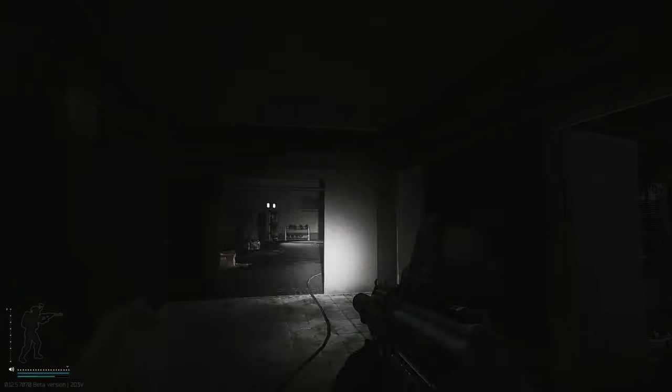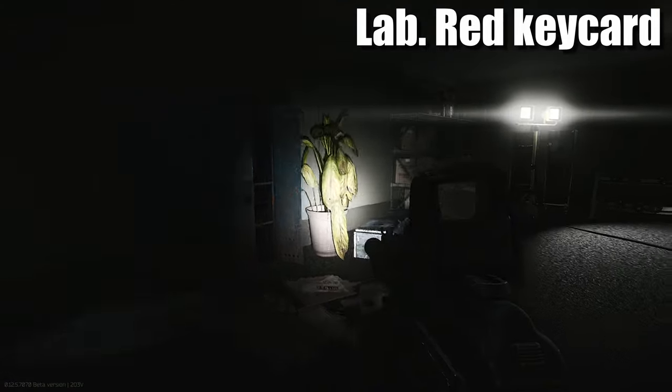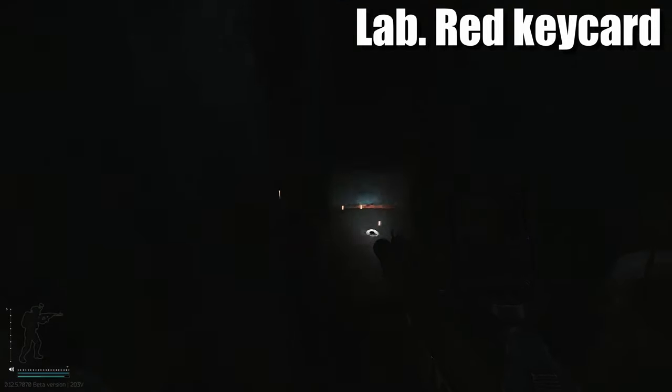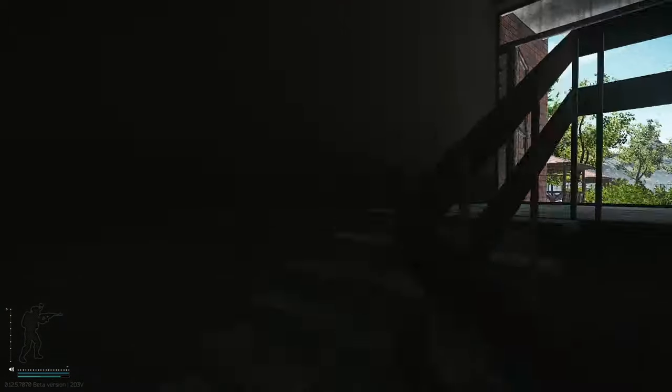Heading down into the basement, we have a gym right here. In the lockers on the left hand side spawns a red key card. Now what we're going to do is head up to the second floor.